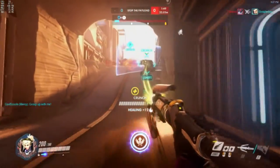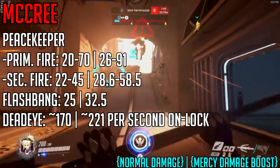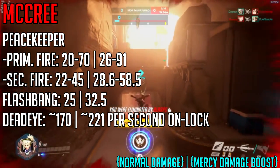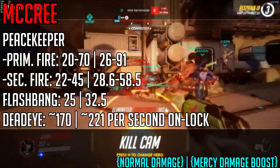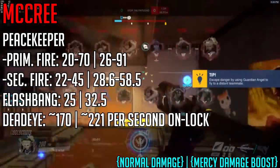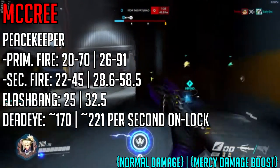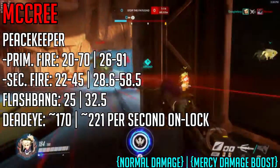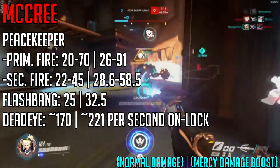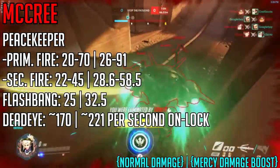McCree can always use more extra damage, especially if he lands headshots. With your damage buff, McCree does 182 damage on a headshot. That's going to decrease your enemy's health to about 12 if they are an assault hero who is not Reaper. Tracer is dead in one shot. Soldier 76 and all other 200 health heroes are on the brink of death and literally only need one Lucio Sonic Amplifier shot to finish them off. It's an incredibly powerful damage buff that will save you a lot of games.